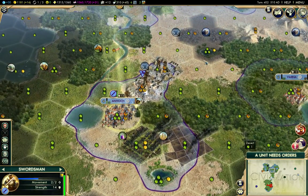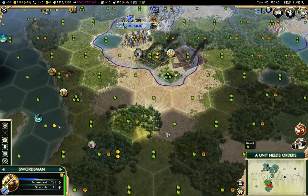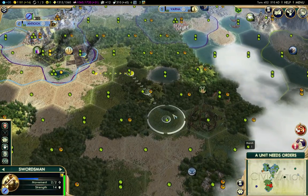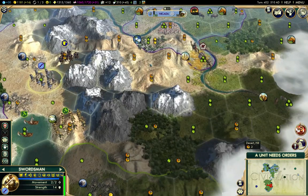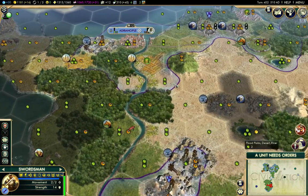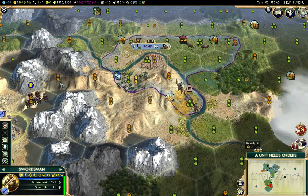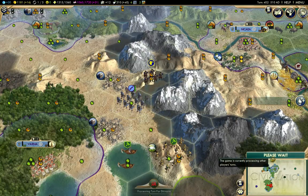I'm just taking a look here. There's a barbarian over here I should go deal with. I've dealt with one there. I don't see one there. I'm gonna send this guy back through, but I'm gonna have to wait for that scout to move, so I'll just let that warrior park briefly.